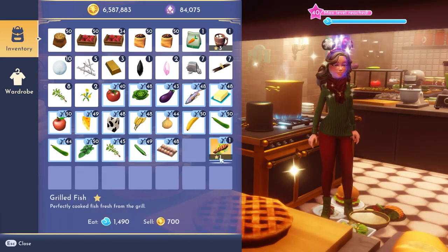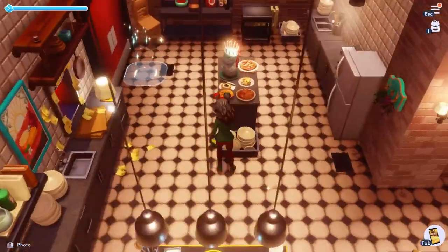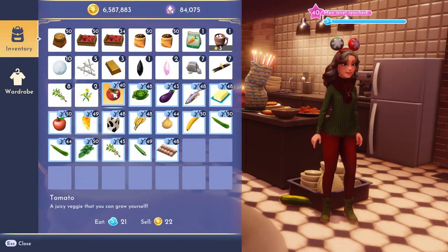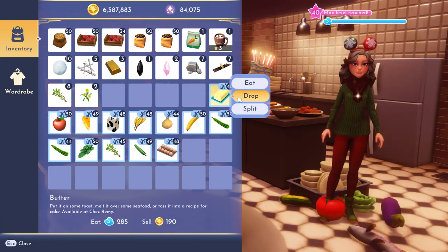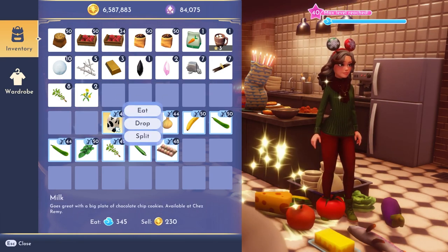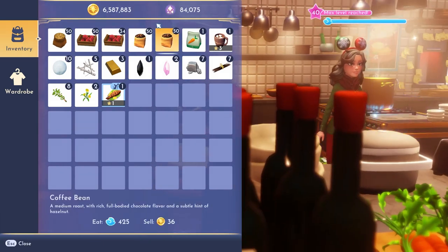If you leave with those marked items they will disappear, so don't leave thinking you can come back and drop them later — you have to drop them while you're still there. Every time you go to increase your stamina, I recommend eating gooseberries: eat four of those and then come for your meals, because that way you can actually save food. So that's just my tip for the day.